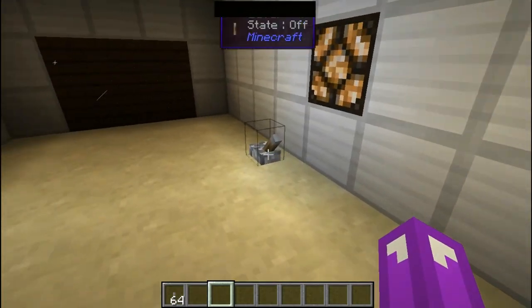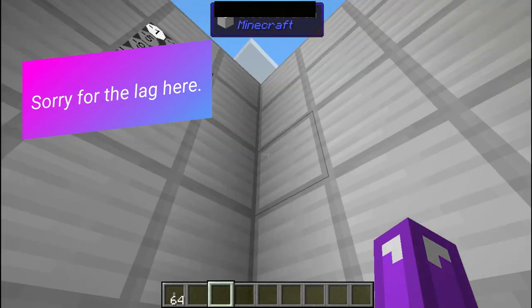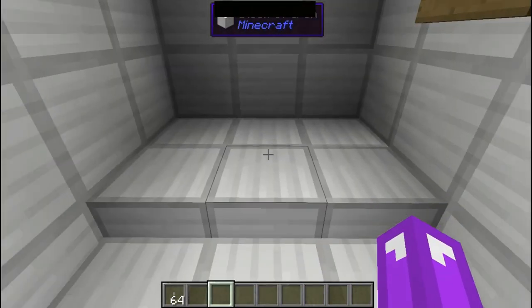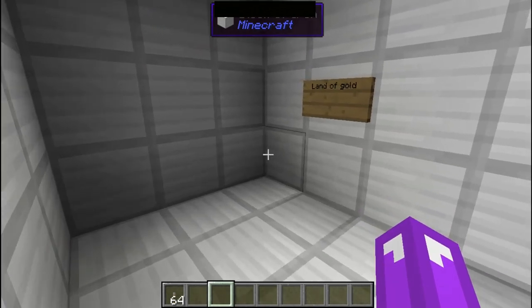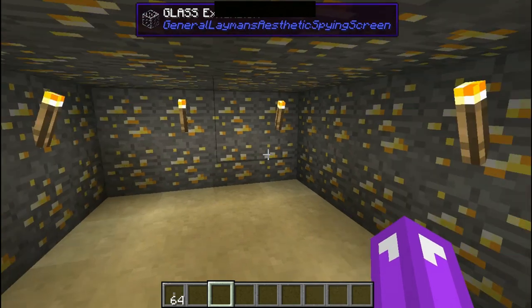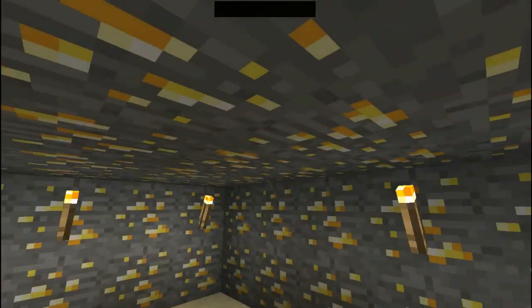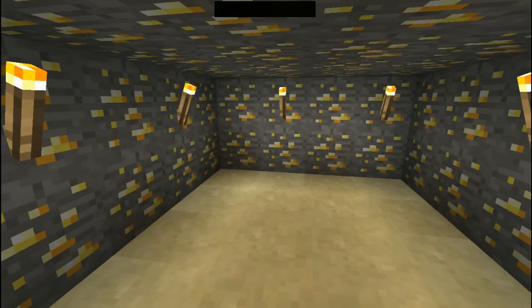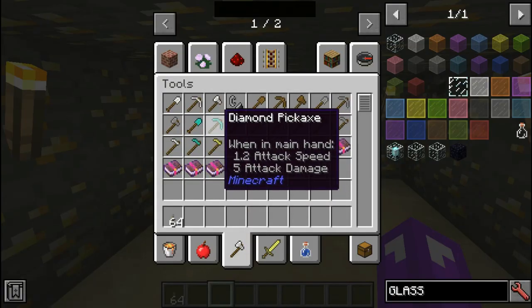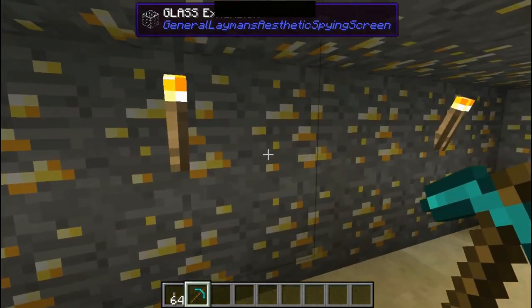Let me go up my elevator real quick. Now here we are. Let us go to the land of gold. Okay, here we are — as you can see we're in a place full of gold. Let me have a pickaxe right here. Now I mine this — wait a second, I cannot touch the gold.